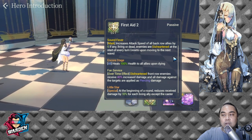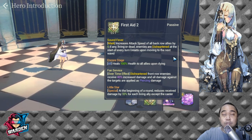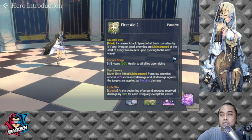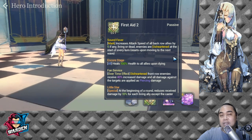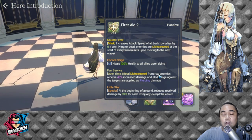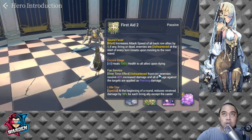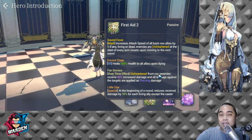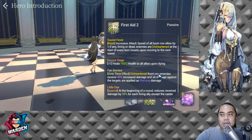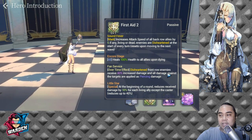Her third passive is Fan Service, an overtime effect. Disheartened front row enemies receive 40% increased damage, and all damage against those targets is applied as piercing damage. This was dubbed as a counter to the stall meta — specifically against front lines composed of Talia, Tantalo, and FC Iris. Whether it truly counters them will depend on actual play testing in PVP.